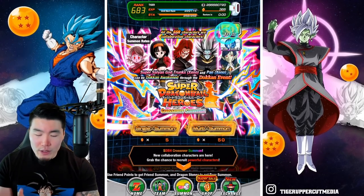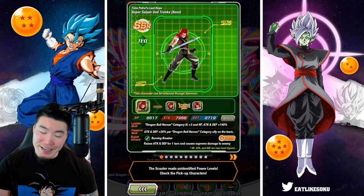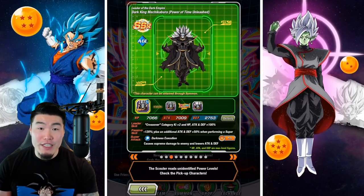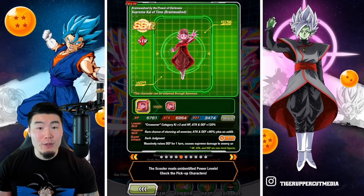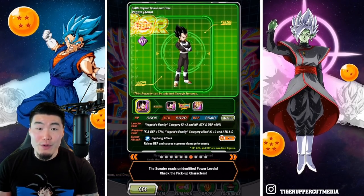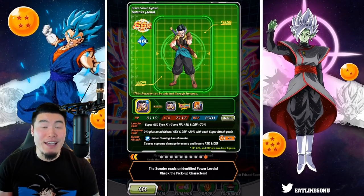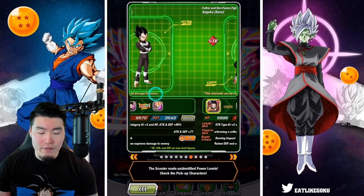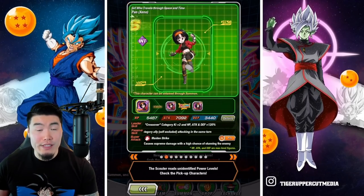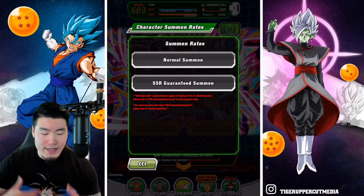Let's take a quick look at the featured units and then after that we're gonna summon. So we got Super Saiyan God Trunks, Nuzi no Pan, Mechigabura, Robello, Brainwashed Supreme Kai of Time, Xeno Goku, Xeno Vegeta, Xeno Vajex, Xeno Gohanks, and also Xeno Gotenks. So 5 older units and 5 new units — 10 featured SSRs in total.